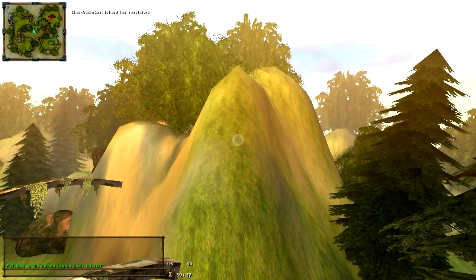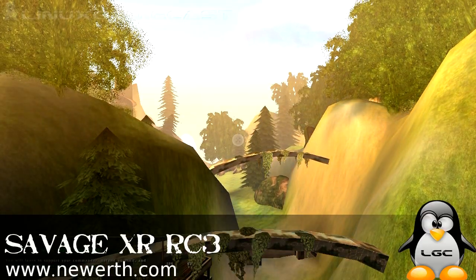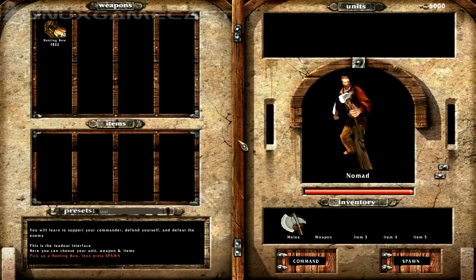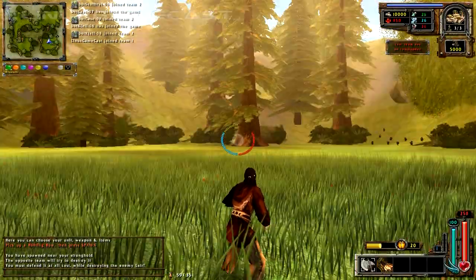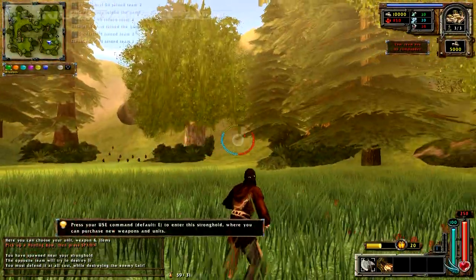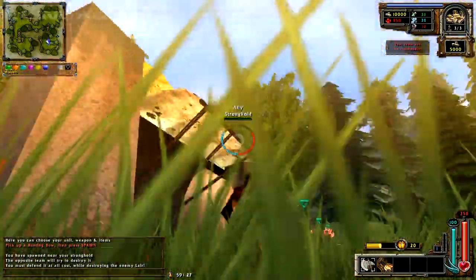Welcome to the Human Legion basic tutorial. You will learn to support your commander, defend yourself and defeat the enemy. This is the loadout interface — here you can choose your unit, weapon and items. Pick up a hunting bow and then press the spawn button. You have spawned near your stronghold. The opposite team will try to destroy it; you must defend it at all cost while destroying the enemy lair.